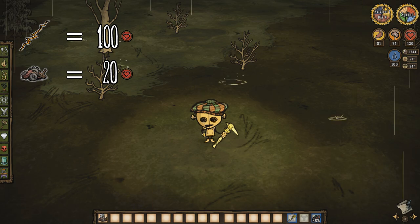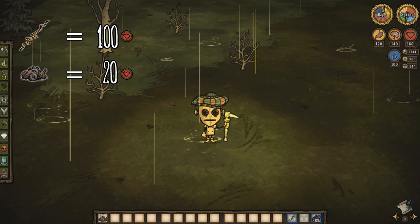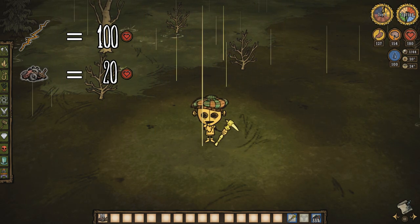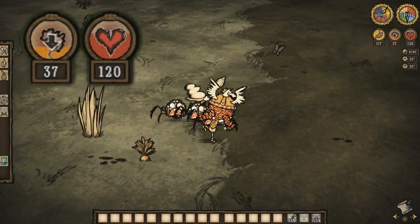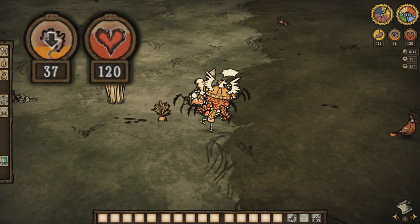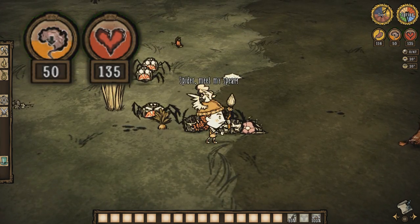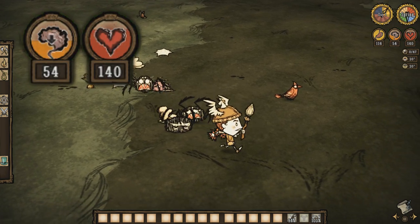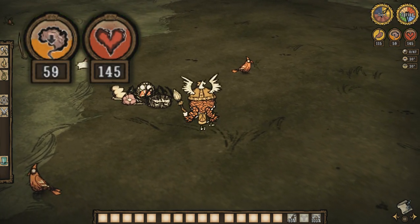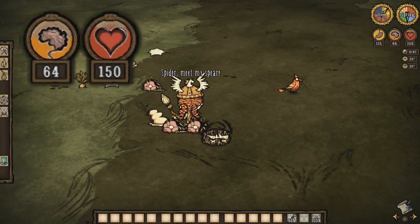Gears can also be consumed to increase your HP maximum or simply heal you for 20 HP. Wigfrid players also have the luxury of healing through combat — both sanity and health will be gained when an enemy is defeated. In DST, she'll receive HP and sanity as damage is done. Regardless, there's a self-healing aspect to her that shouldn't be overlooked if health is desperately needed.